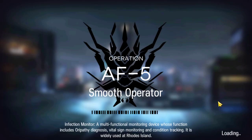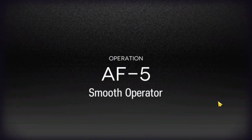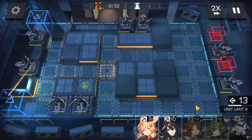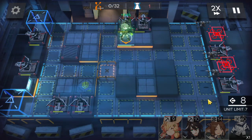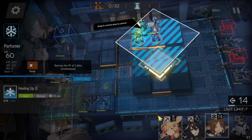For more low rarity clears, do check out the links in the description below. Okay, so we're going to get some DP. We're going to bring in Gaviel. Next up we're going to bring our second healer, Perfumer.